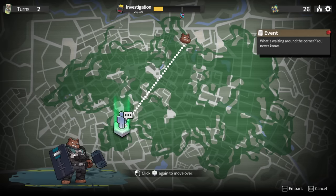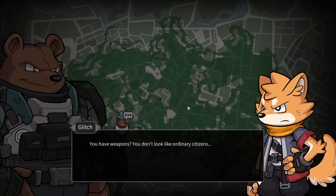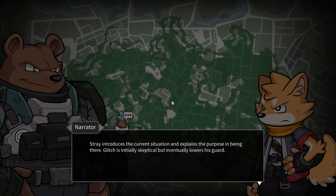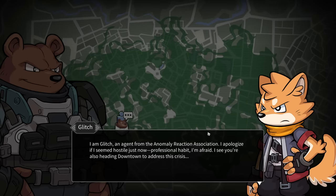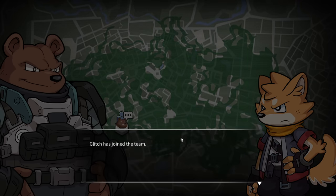A man wielding a peculiar dual-bladed sword slays hostiles nearby. He notices Stray approaching and eyes him cautiously. Stray introduces the current situation and explains his purpose. Glitch is initially skeptical: I'm Glitch, an agent of the Anomaly Reaction Association, I apologize if I seem hostile - professional habit. Stray specializes in close combat with experience dealing with anomalous hostiles. Glitch accepts him: welcome. Glitch has joined the team.